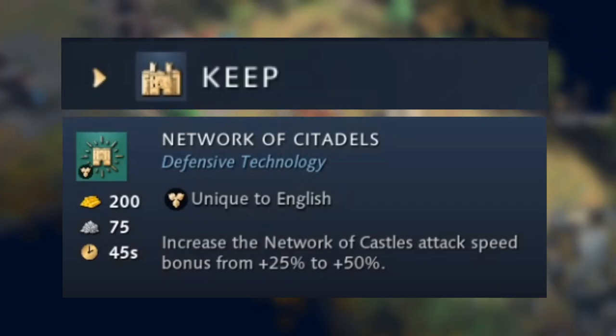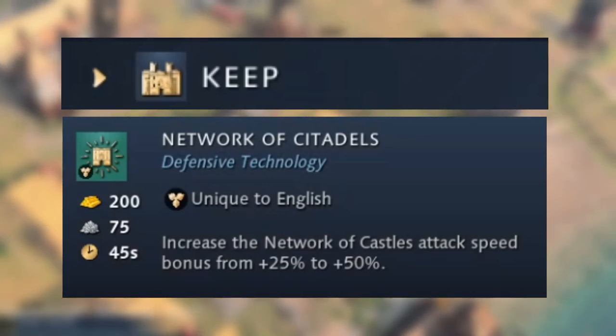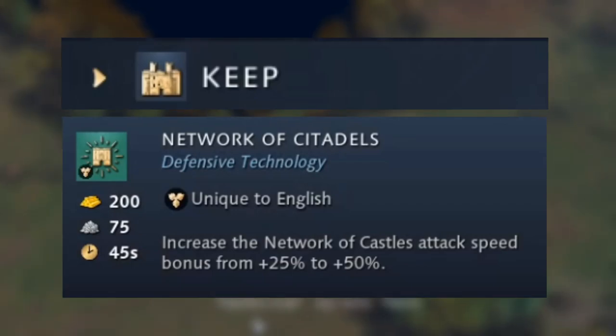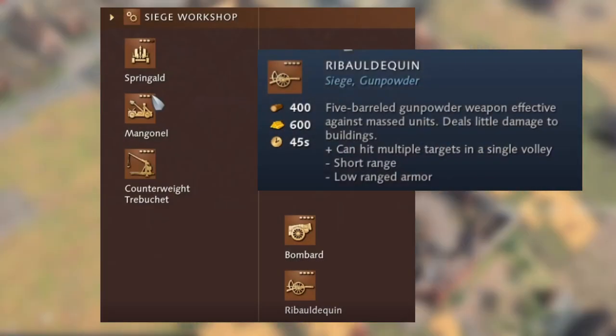The next variance in the tech tree is within the keep. There's a unique technology called Network of Citadels, which increases the Network of Castles attack speed bonus from plus 25% to plus 50%. So if you have Longbowmen within the influence of the network, they're already getting plus 50% attack speed — and combined with Arrow Volley's plus 70%, they're going to be incredibly strong, like machine guns.